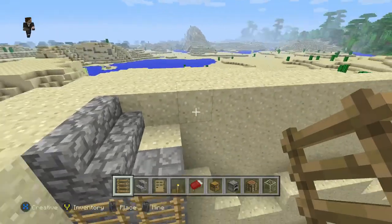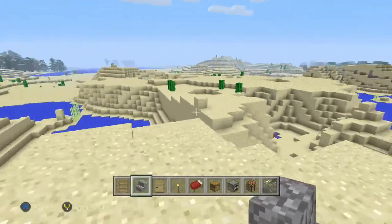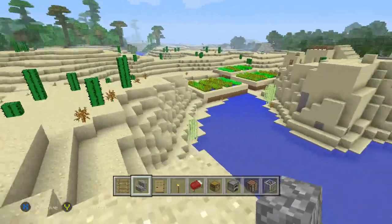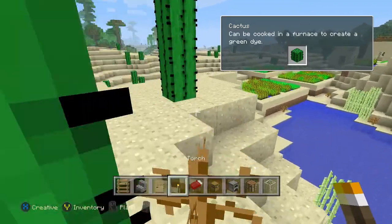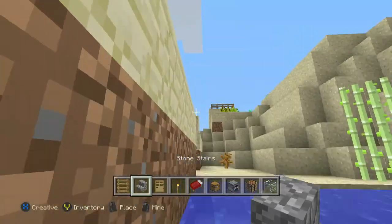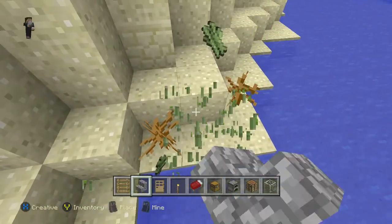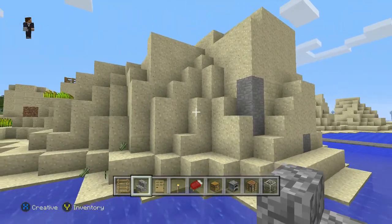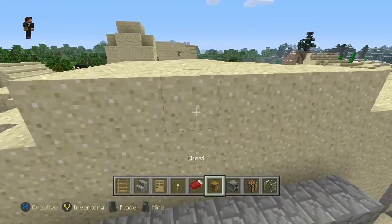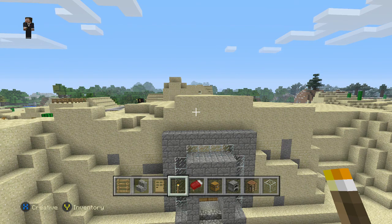So once you climb up here you'll be able to go like this. You can go up here and go in with your other stuff. Either which, there are many ways you can get across the house — just going down here, putting some sand here and then just going over here and down, boom, you got it. I like the way it looks, that's why I picked the place.